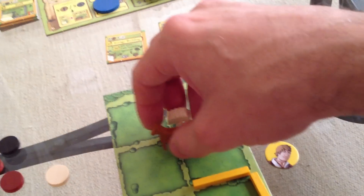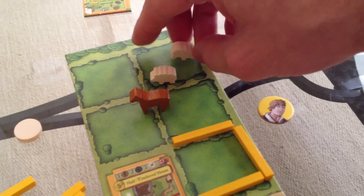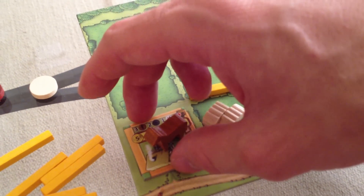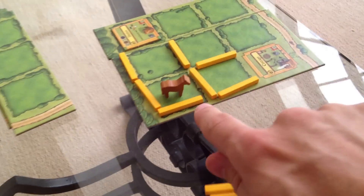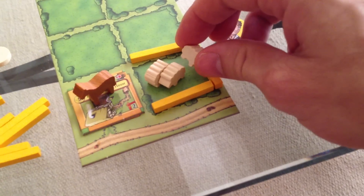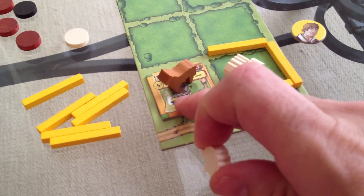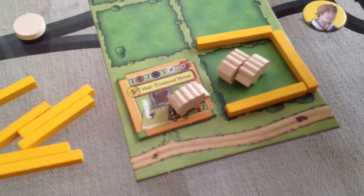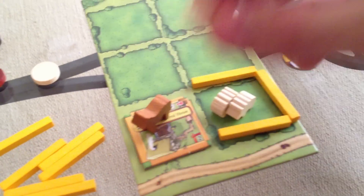I've got a bunch of animals now. Where are they going to go? I've got one little pasture. So I can put my two sheep here, and I can put my one horse as our home pet pony. We've placed all our workers — breeding time. Jen's got one horse, it is not going to breed by itself. But I've got two sheep, so they make a baby sheep. I can't put it in the pasture — it's full. If I put it in the house, I've got to kick the horse out. I'm going to keep the horse for now, which means the baby sheep ran away off into the woods.